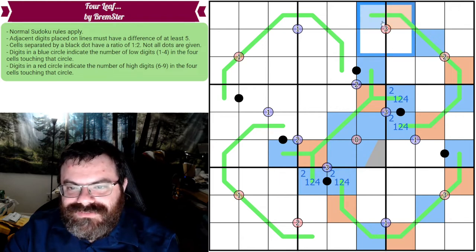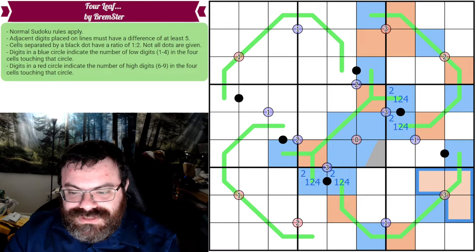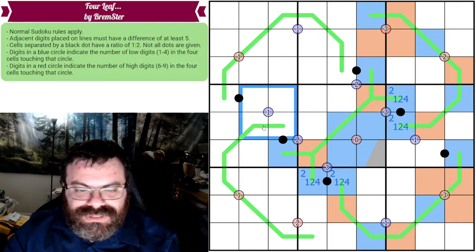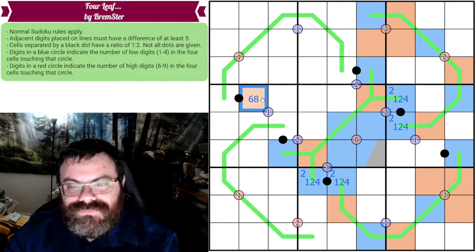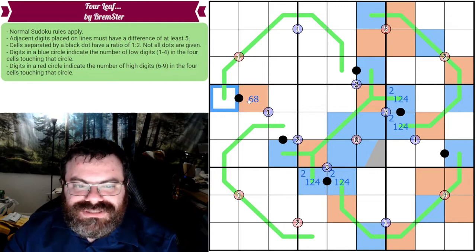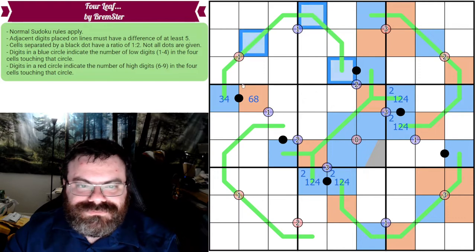Another three clue says we need three highs but only have one, so the other two must be high. A cell on a black dot that's high can't be five, seven, or nine — odd numbers can't be halved to an integer and doubling gives ten or more — so it's down to six or eight. Dividing those by two gives three or four, which is low. That lets us color the rest of that whisper segment.